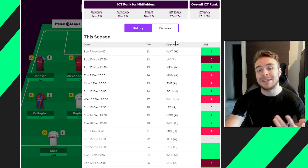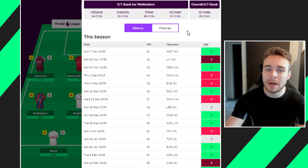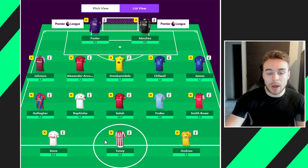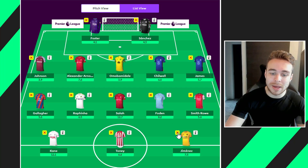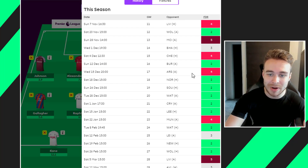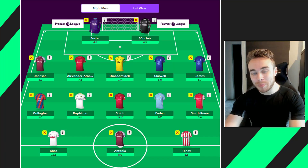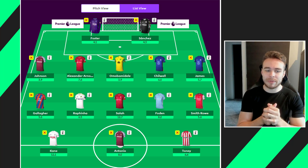Smith Rowe is only 5.6 and is on fire. Arsenal look really good right now. Up front it's Kane, Antonio, and Jimenez. Once Jimenez's fixtures go bad — Crystal Palace, West Ham, Norwich, Burnley — you could bring Antonio in, whose fixtures get really nice after the Chelsea game: Burnley, Arsenal, Norwich, Southampton, Watford, Crystal Palace, Leeds, United, Watford again, Leicester, Newcastle, Wolves. Kane again with Conte makes him a strong pick.